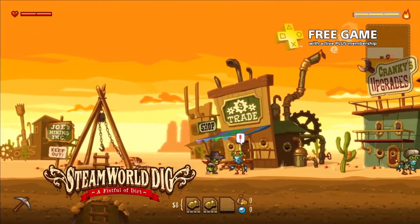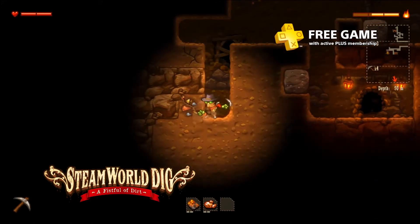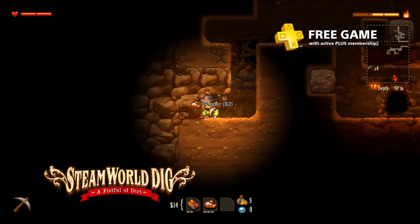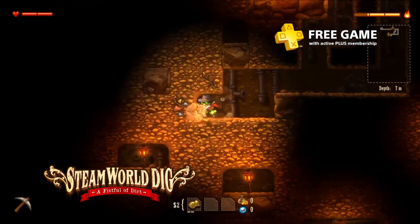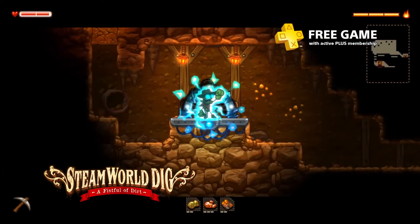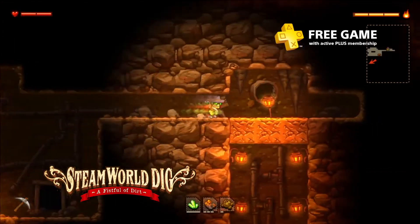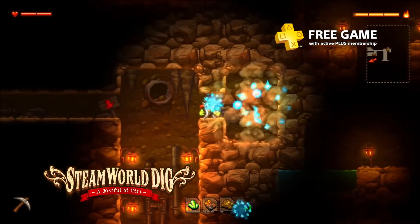SteamWorld Dig is a charming title that features robots in a western town. Grab your handy pickaxe and dig for the treasures that you can sell for cash. That dough levels you up, which unlocks new perks you can purchase. While you're exploring the caverns, make sure you keep an eye out for power-ups. These items, like speed boots, will give you access to new areas so you can keep on digging.